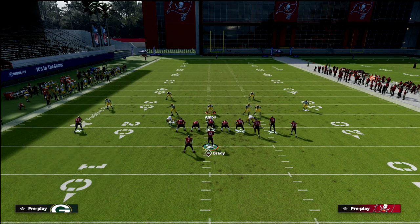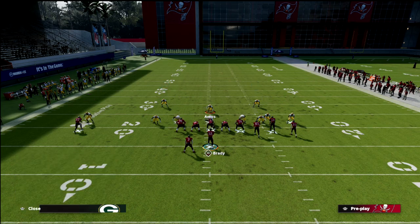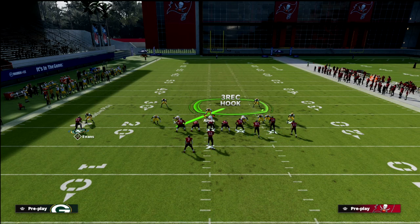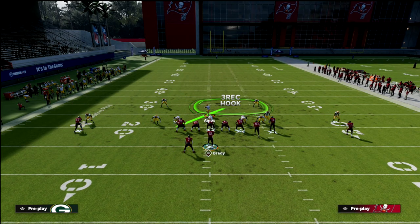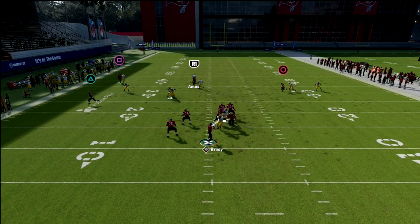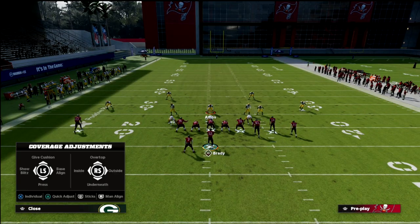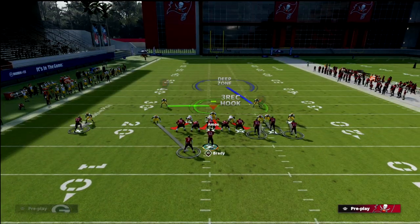Another popular bunch play to be aware of is a verticals concept. This is another reason I really like Cover 1 Robber — the three-rec zone from the safety does a really good job covering digs and any in-route under 10 yards. Your box-and-one zone will play it, and notice the crosser gets absolutely bagged by the man coverage. It's really good for a lot of what people like to do with this play.